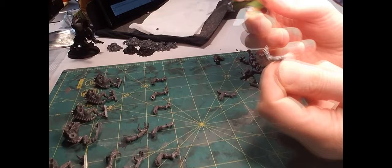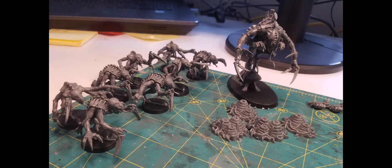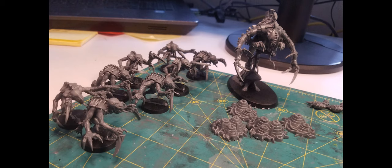Assembling the Genestealers was lots of fun — choosing poses and making little subtle differences between them. I went with Scything Talons and Rending Claws. You also get a choice of heads; I didn't like the face full of tendrils that looked very Lictor or Cthulhu-esque, so I chose the more humanoid ones. The Broodlord was a bit more straightforward, but I didn't realise that the weird capillary tower thingy it was posing on is actually part of the model. I thought it was going to be something custom or maybe optional, but nope — the big guy is mounted on it.